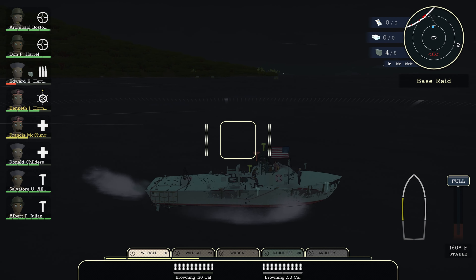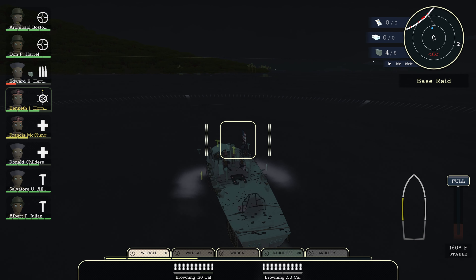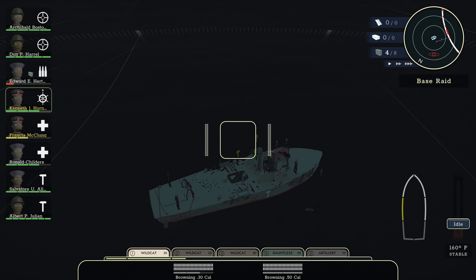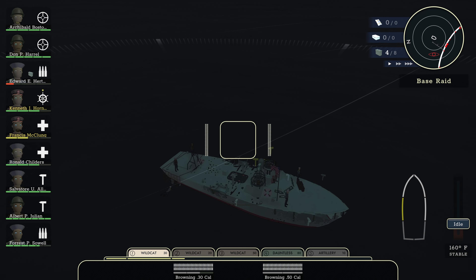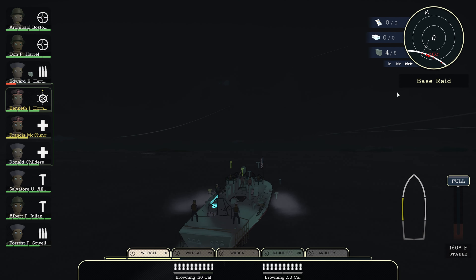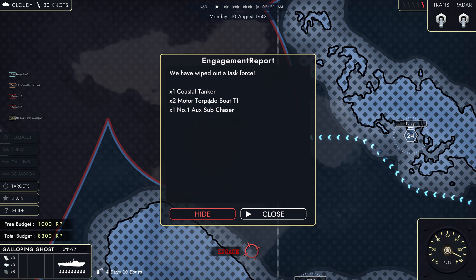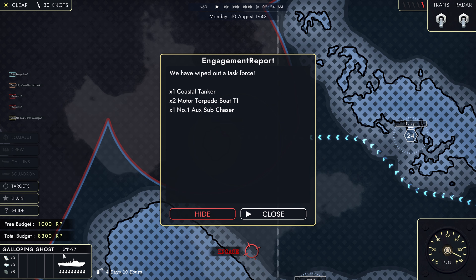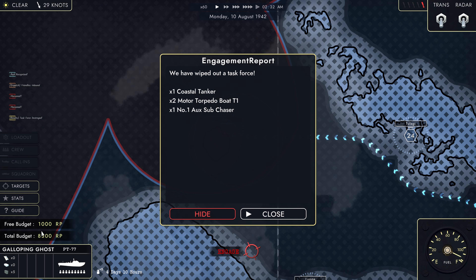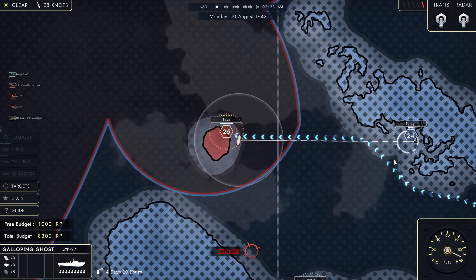I think someone fell off the boat — something's in the water over here. Yep, someone fell off the boat. Come along little man — there we go, recovered him. All right, now let's get out of here. Task force destroyed, nice. And grabbing all of those resource points from the tanker has given us a nice chunk of RP that we can use.